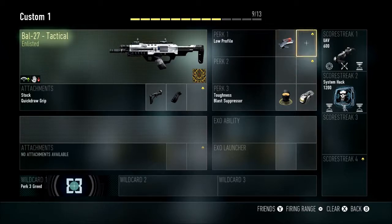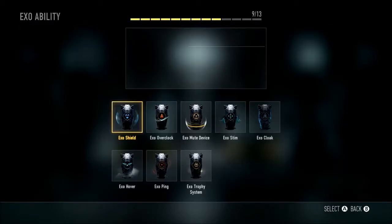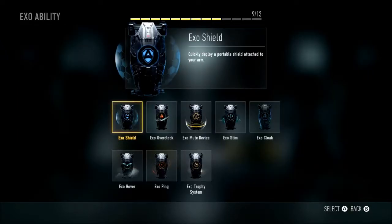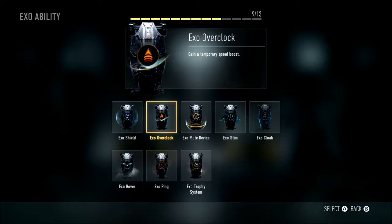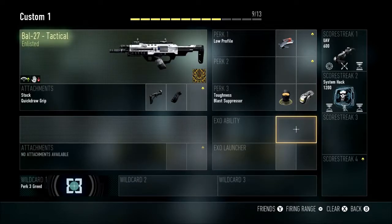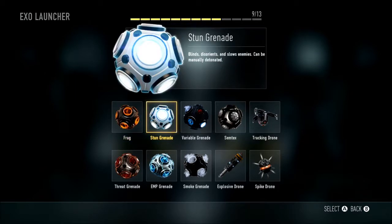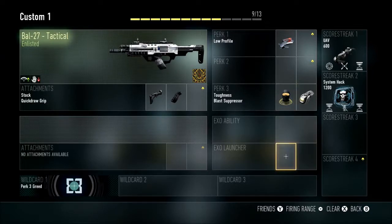With your extra points, I would not go with Exo abilities or launchers unless you're in a mode like Hardpoint — it's very game mode specific. I would lean towards using a launcher much more than an Exo ability. Overclock is a very safe bet if you do want to use one; it's really good for any game mode and helps you get back into combat faster, which is great for experience grinding. For a launcher, I would recommend the Stun because you can't always get kills with explosives, but stuns help you get kills with your gun.